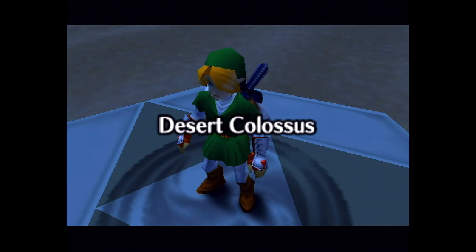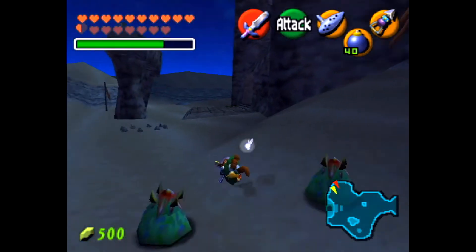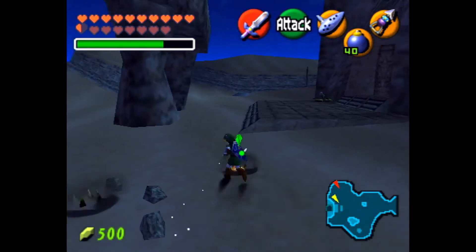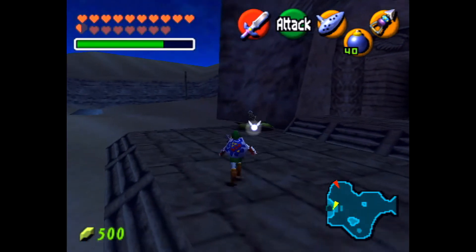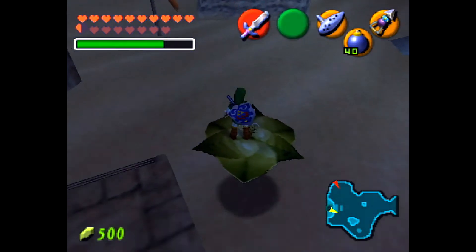Alright, so we're here as an adult. There's a few things we can do before we actually enter the temple — just a few things I wanted to get before we even start. We planted that bean as a kid, and there's like two skulls I can get out here.